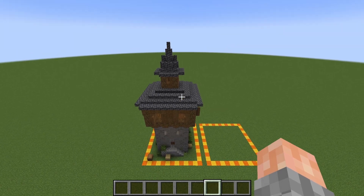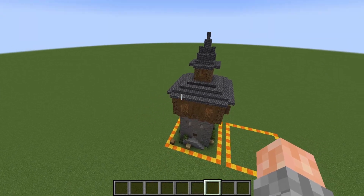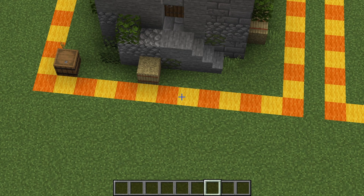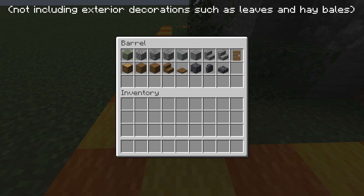Before we get started, the watchtower including the roof is 24 blocks tall by 11 blocks wide and 11 blocks deep, and the base plate is 13 blocks by 13 blocks including the wall. And here's your materials list for everything you're going to need in this build.